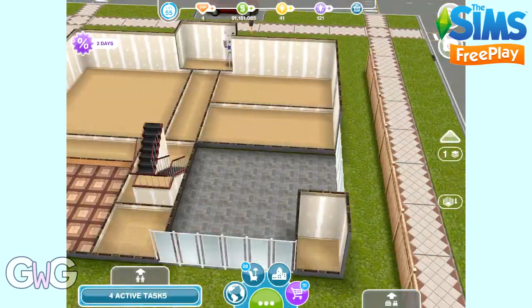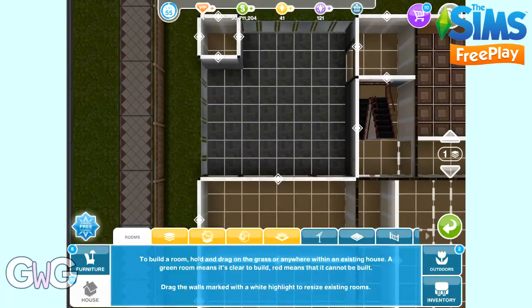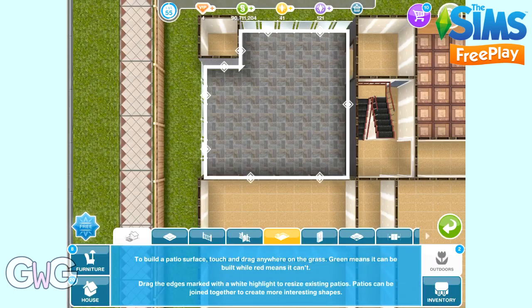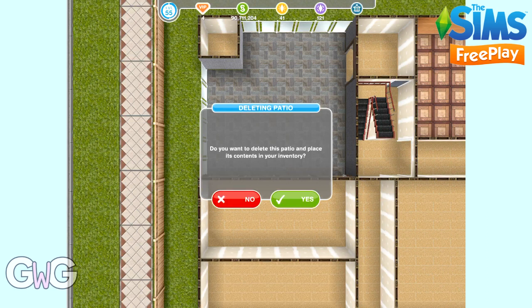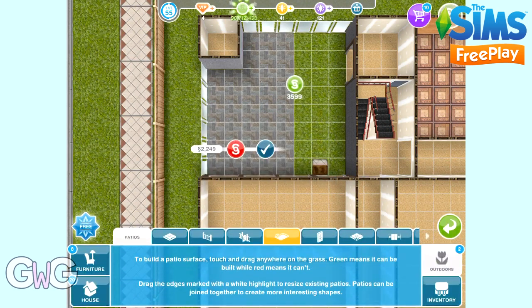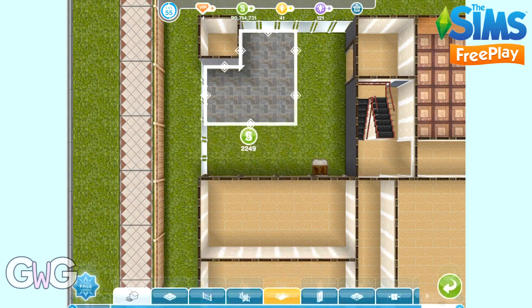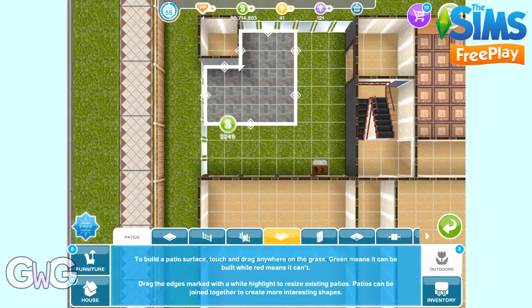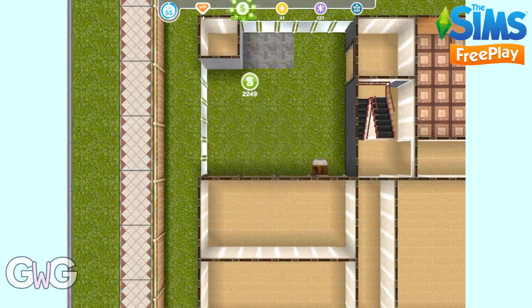So let's talk about deleting patios next — it's as easy as adding a patio. All you need to do is go to the patios tab, so go back to the outdoors section and click on patios. If you're playing on a smaller device you'll just find it under patios; you won't have an outdoors section. Click on the part of the patio that you want to delete, and click on the red simoleon sell button to delete the patio.